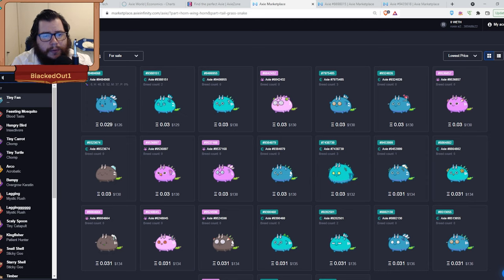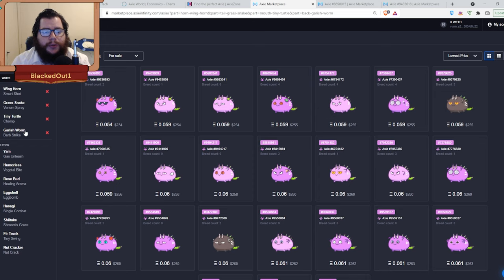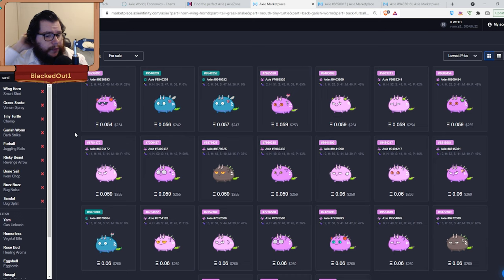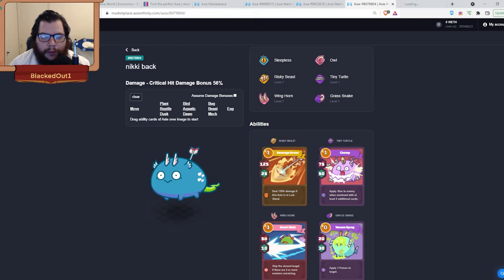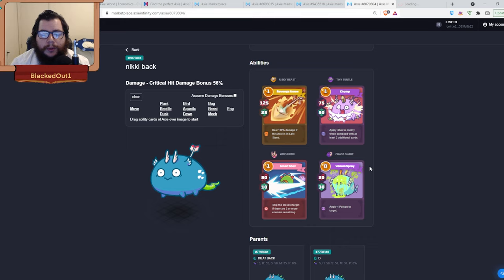For the backliner, go with Winghorn, Grass Snake, Tiny Turtle, and you're open to multiple choices: Garish Worm, Furball, Risky Arrow, Bone Sale, Buzz Buzz, Sandal. You want it to be a dusk for more health and speed — ideally 51 speed. For 0.06 it has Risky Arrow at 125 damage, Winghorn at 50 damage and 10 shield targeting the closest target when there are two or more axies — so it always hits the middle one. Tiny Turtle does 75 damage, 50 shield, and applies a stun when comboed with two cards. Grass Snake does poison damage.